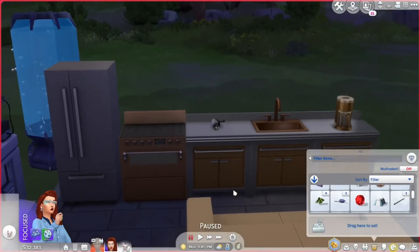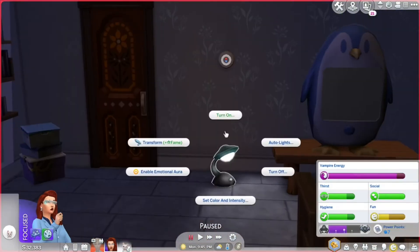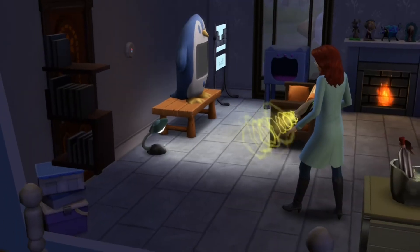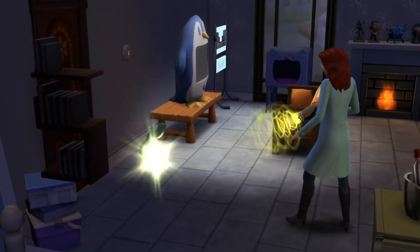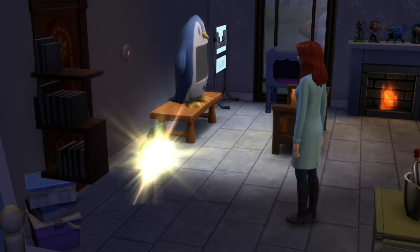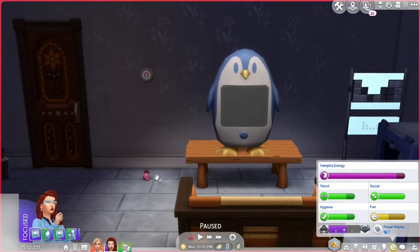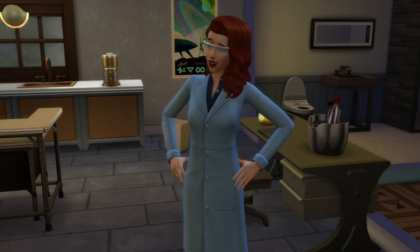With the sim ray we can transform objects. There are two major things I want to do this episode: keep going to work and try to get the clothing machine, and second, continue forward with the Strangerville investigation.